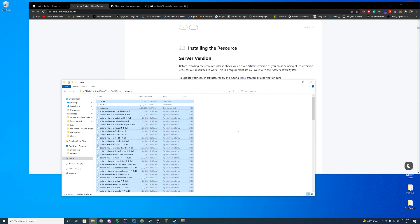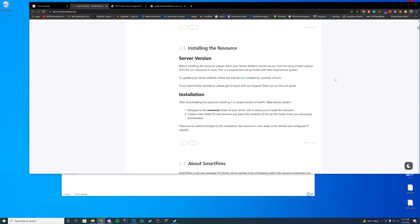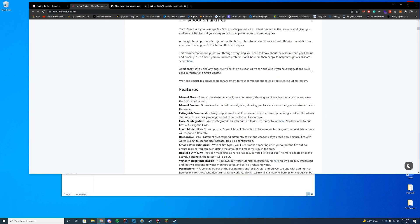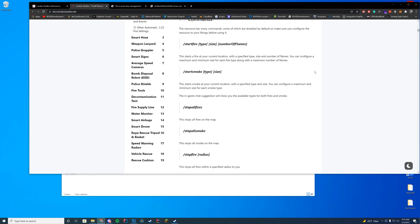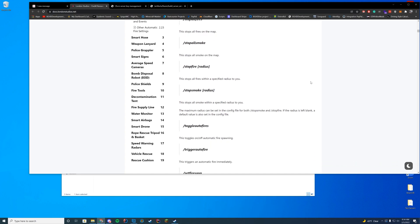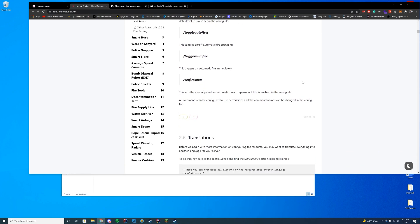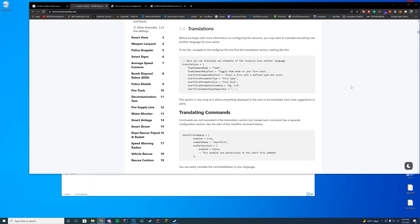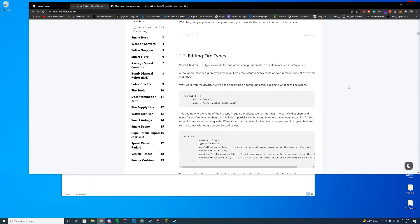There we go — I've imported all of that and my server is now up to date. Make sure you're running a version above 4752 and you'll be good to go. Smart Fires has Discord support for any issues. Now let's go through the commands: you have start fire with type, size, and number of flames; start smoke with type and size; stop all fires; stop all smoke; stop fire within a radius; stop smoke within a radius; toggle automatic fires; trigger an automatic fire; set fires; and set the area of patrol. I really recommend reading through the rest of the documentation to understand the resource fully.